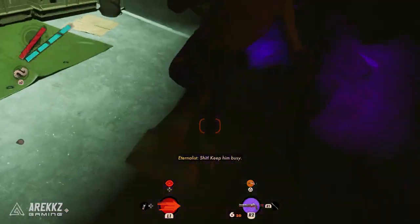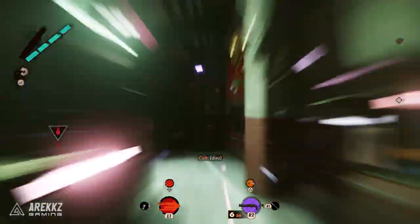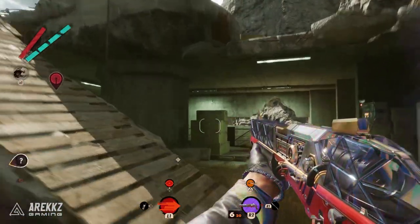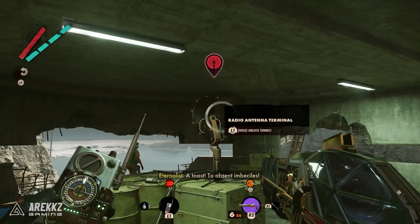Delivery booths are incredibly useful because you can use them to spawn in items at the next time of day. So if you're planning ahead for a big target or something you need that's going to give you an advantage, then this is important.